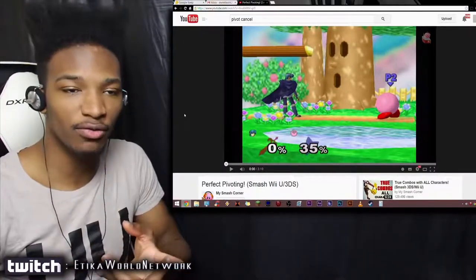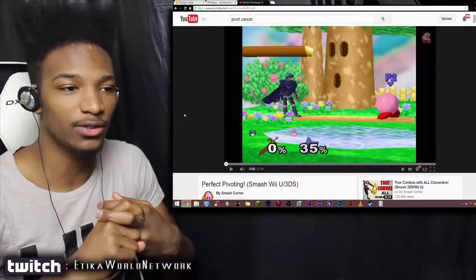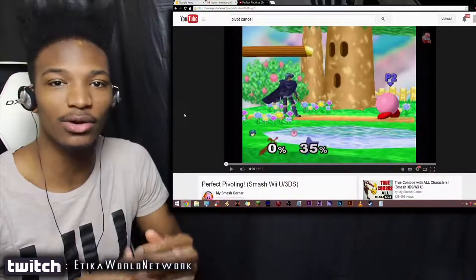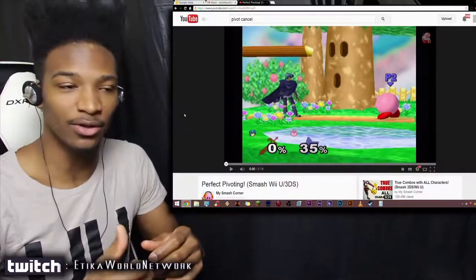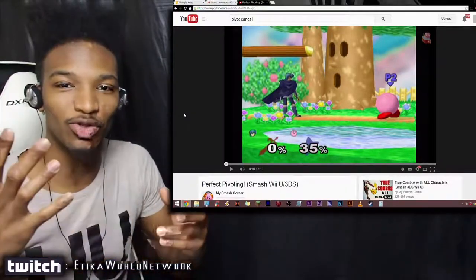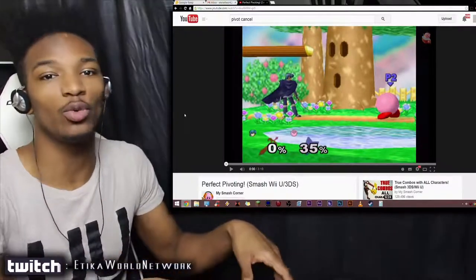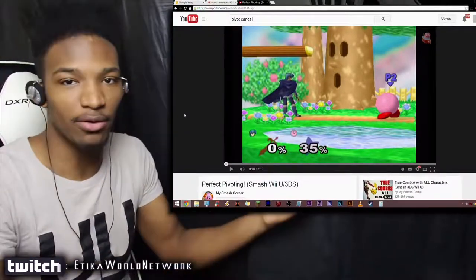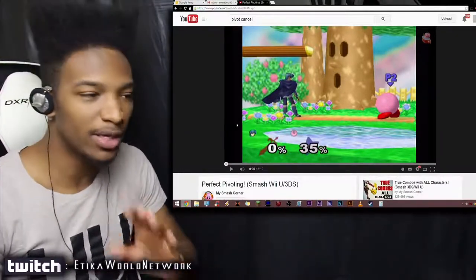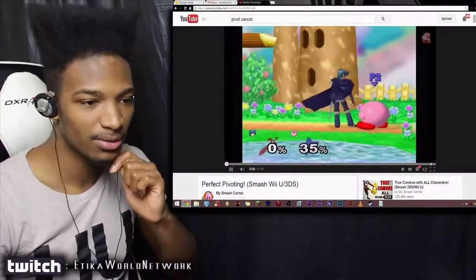Perfect pivoting is possible on both the 3DS and the Wii U. It's just a bit harder on the 3DS, and you have fewer options right now because the new 3DS version isn't out in certain places yet, so you can't program C-stick functions to the 3DS right now. But you will be able to once the new one comes out in America. Either way, let's watch a bit of the perfect pivoting video to see some of its uses.